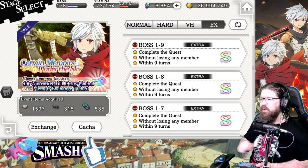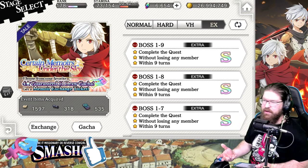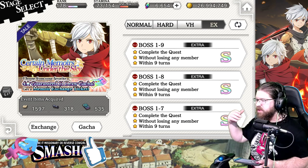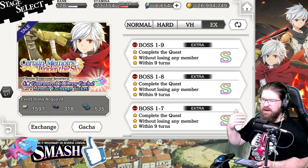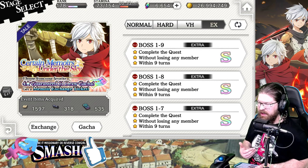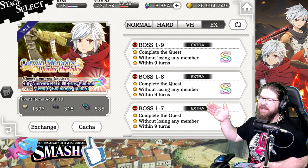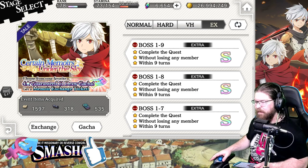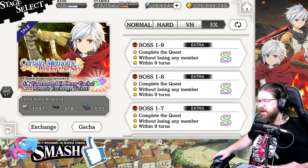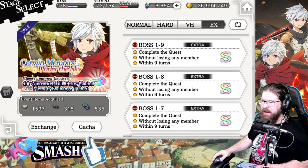That is the one team to rule them all. There's a light team you can build as well, and I believe there's even a wind team that would be pretty respectable. There's one for most elements — any element you've got that's doing really well most likely will have a team you can build with it. Take this lesson, let me know what you guys thought in the comments below — like, comment, share, subscribe. I'll be back with more DanMachi very soon.